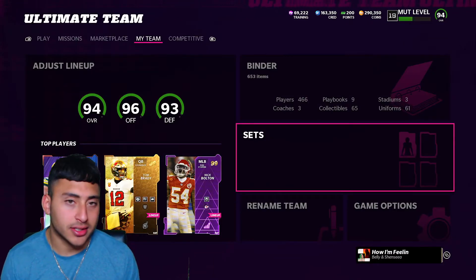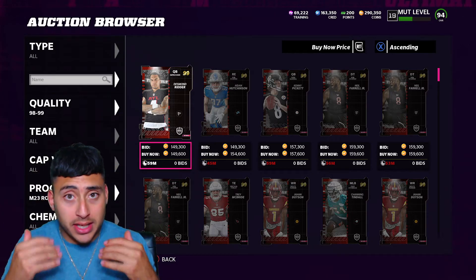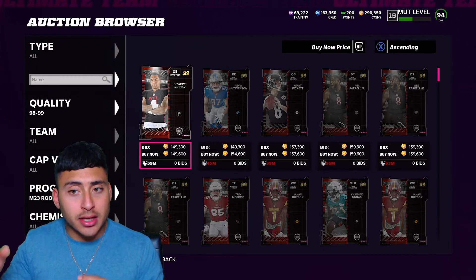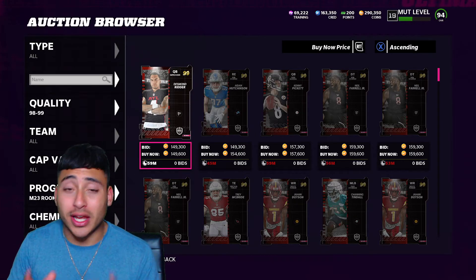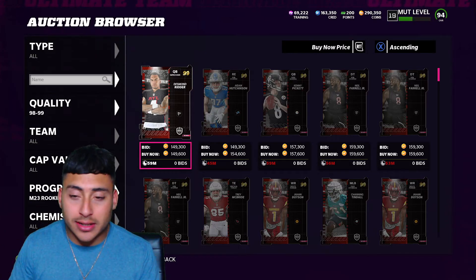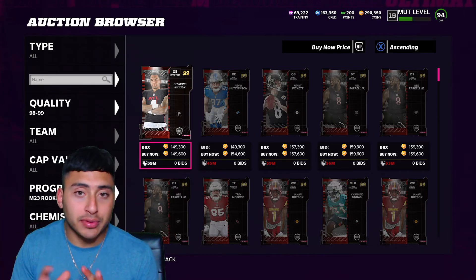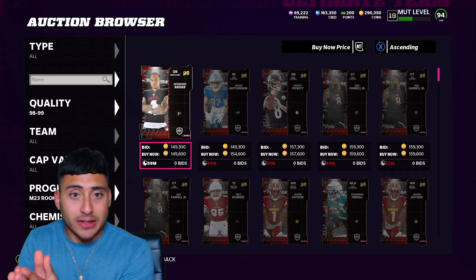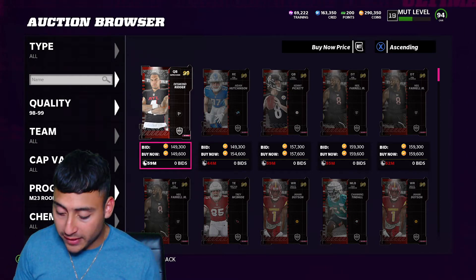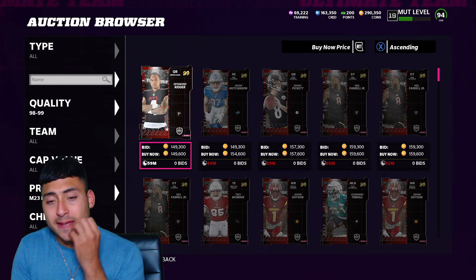Jumping to the auction market — it's gonna cost a pretty penny just to do these sets and get these tokens. You need 10 players at 93-overall; right now on Xbox they're going for around a certain price, maybe going up or down 10k. Just to do the set and get 10 players at 93-overall, that's gonna be around 500k coins. The cheapest 99-overall NFL rookie is going for 150k, which means you're gonna take a hit doing these sets.